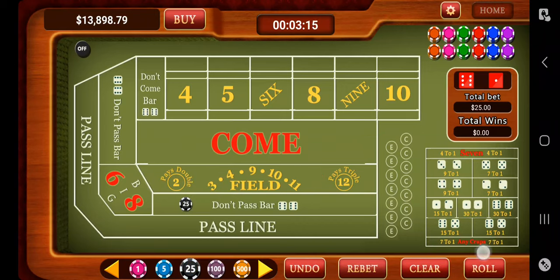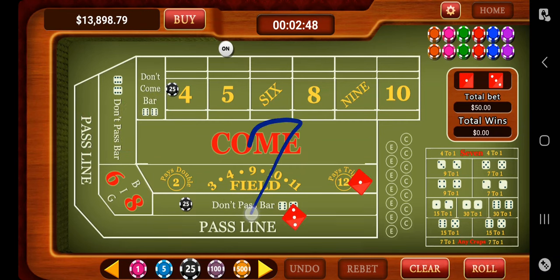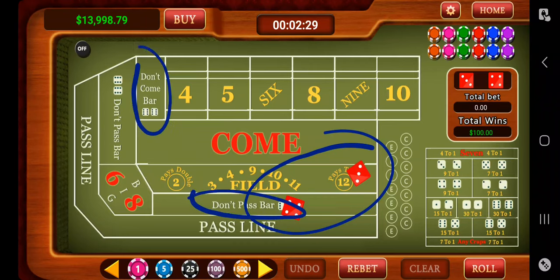Now let's play the don't pass. We want a 2 or 3 to hit — a 5 came, so now we want a seven before a five. You can also bet the don't come: the next roll was a 3, so we instantly won on the don't come. Now we're rooting for the seven — it's much easier to roll a seven than most other numbers. A seven hit: our don't pass bar hit and our don't come bar hit. We won $100 off our $50 bet. The math is handled by the dealer — they'll slide you the money you're supposed to make.